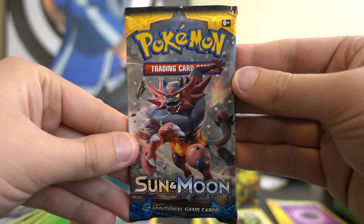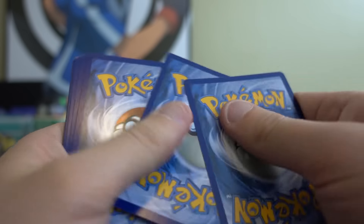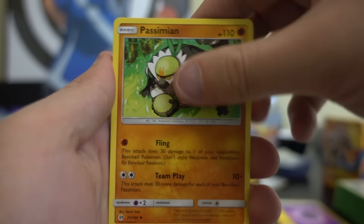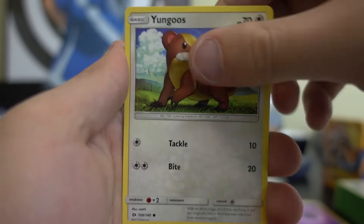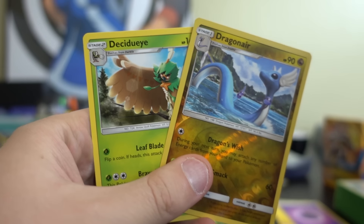Pack number three. If you guys hear a lot of wind in the background, it's just a super windy day here in Colorado. Another Passimian — that's awesome. Firo, Litten, Rowlet, Surskit. Nice — a reverse Holo Dragonair and a Decidueye. So no reverse Holo Rares yet.